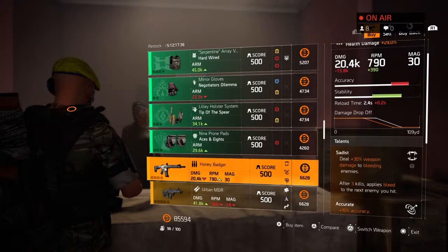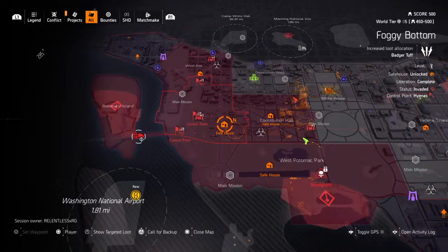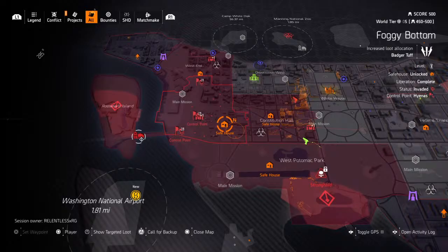So if you want the Honey Badger, come pick it up here at Mendoza, which is directly across the street from the Air and Space Museum. Also, if you want to know how to find the Snitch, I typically find her up here next to the Truman Safe House, but you can also find her next to the 1040 or around the Lincoln Memorial.